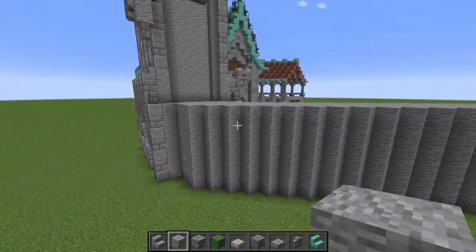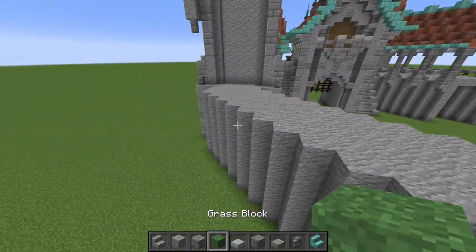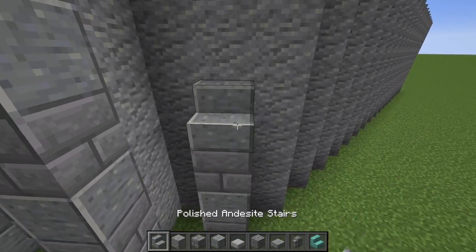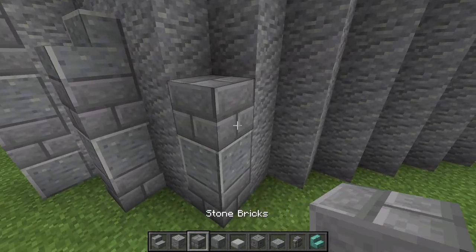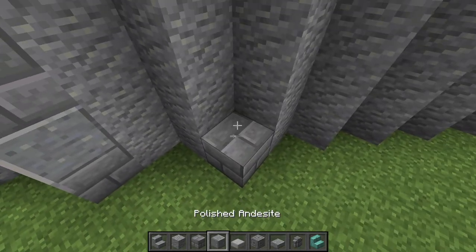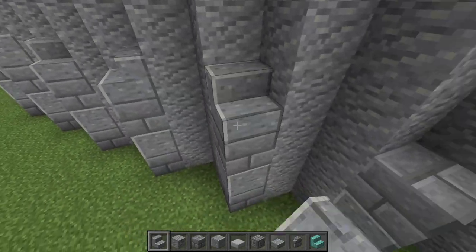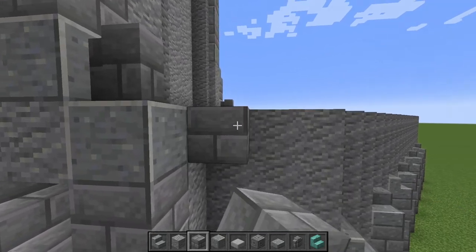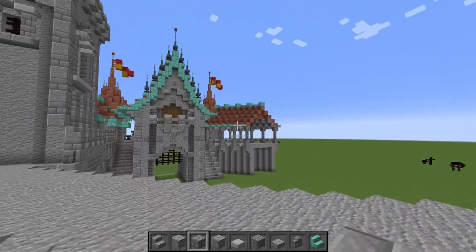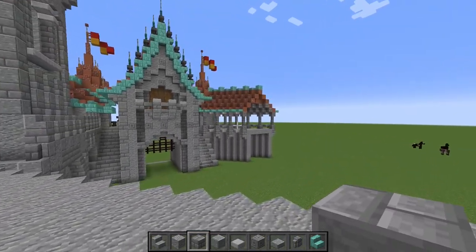We're now gonna focus more on the details, and we only really have to do it here on the outside since the inside is going to have the staircase going up. First off we're just going to add these decorations which are stone brick, polished andesite, stone brick, and then a polished andesite stair. We're going to add these pillars first without the stairs on every other block, and once we've got this we can start alternating these stairs back and forth. We're going to place stone brick blocks every other block — pretty much the exact same process as over on that side.